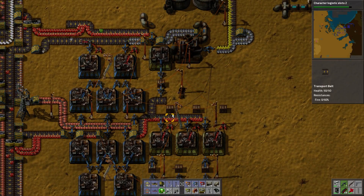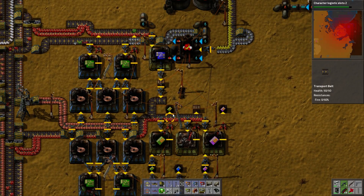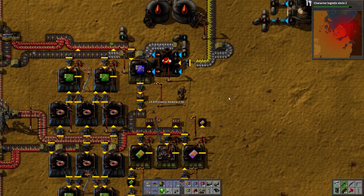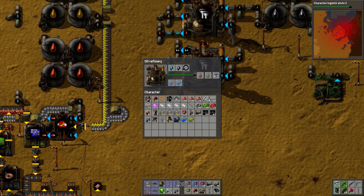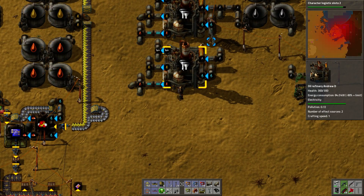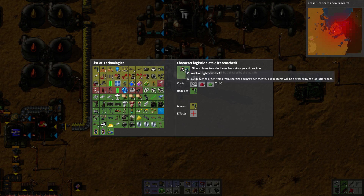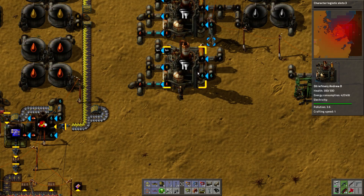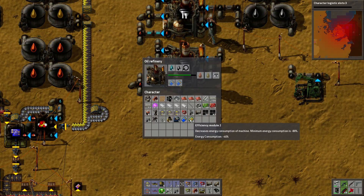Hey guys, welcome back to Modular Factorio. We've got 5 efficiency modules, let's start firing them into things. If you look on the right hand side you can see pollution 0.72, energy consumption 84kW. If I take these out you'll see pollution 3.6, energy consumption 420.